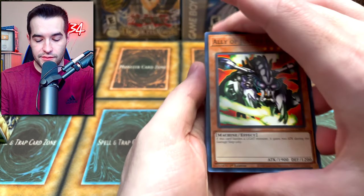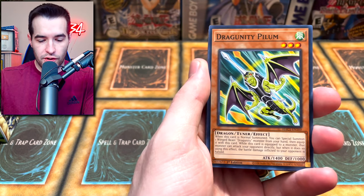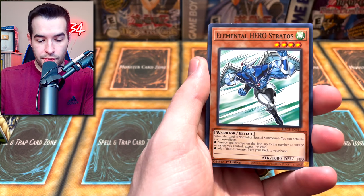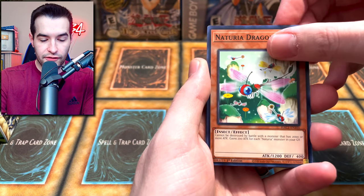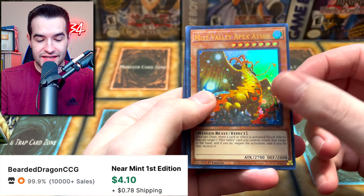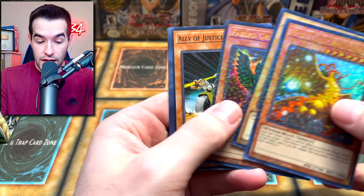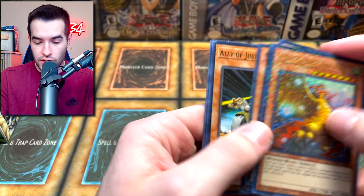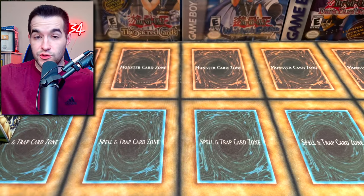Maybe we're just randomly getting DM cards — we're not supposed to get them every single pack in the front. Primus, Pilum, Rose Whip, Stratos — good card. Trident, Dragonfly, Mist Valley, Apex Avian. This card tanked because it's no longer used. Dark Magician again. So it was one DM card — every time we've had one DM card, it seems. At least one.